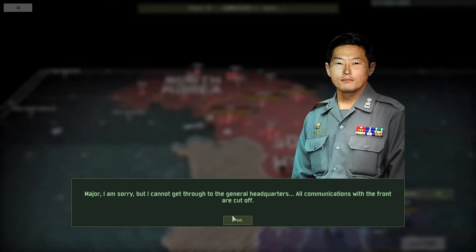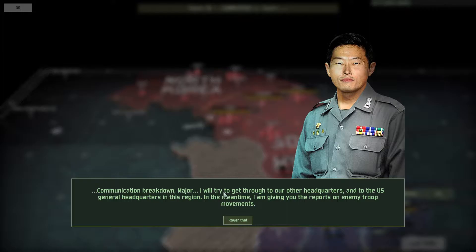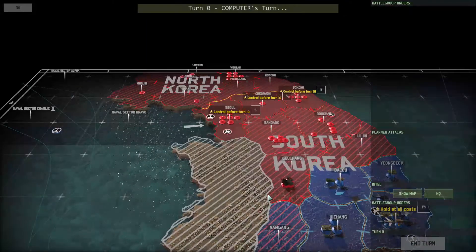In-game dialogue: communications with front are cut off but an advanced post of the 3rd Infantry Battalion is reached. Sergeant June reports: 'They're coming straight at you — not even stopping to take prisoners. At least one armored division and two infantry regiments supported by more artillery than imaginable. Our HQ is blown up.' We'll try to get through to U.S. General Headquarters and in the meantime receive reports of enemy troop movements.